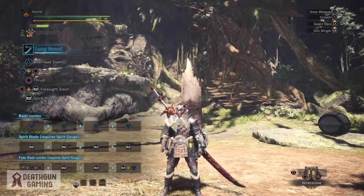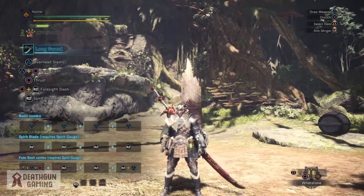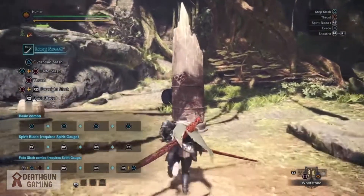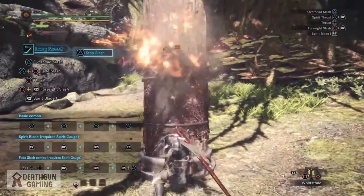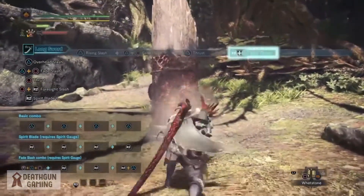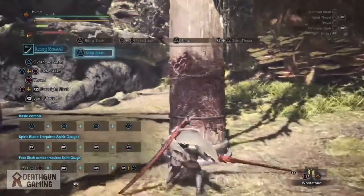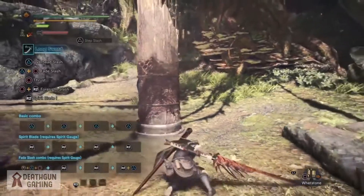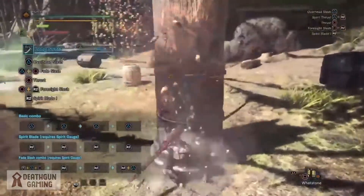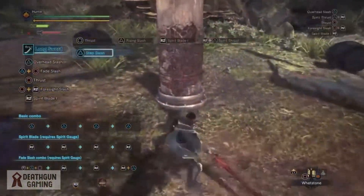What is going on guys, it's your boy Death Gun with another Monster Hunter World video. Today I'm going to be showing you guys the longsword — an amazing and very stylish weapon. This weapon offers amazing mobility, great range, and rewards precision. It has a very unique moveset allowing for amazing style in your combat. Even though it is a pretty big weapon, it still lacks a big area of effect damage, meaning you'll have to be very precise with the way you land your hits.